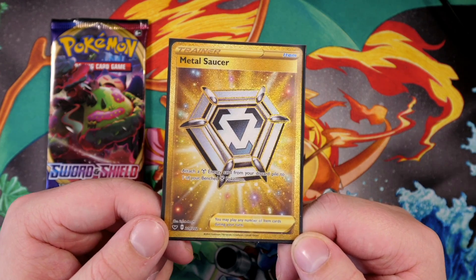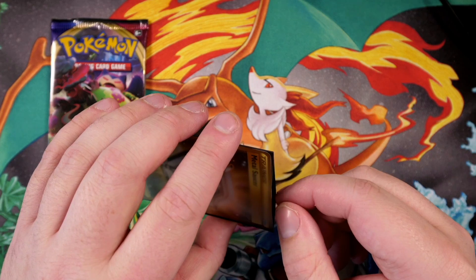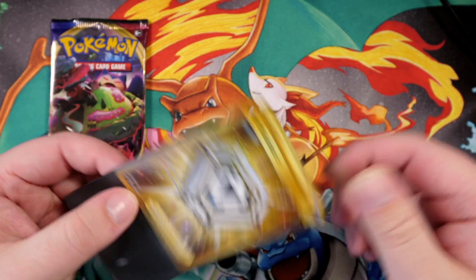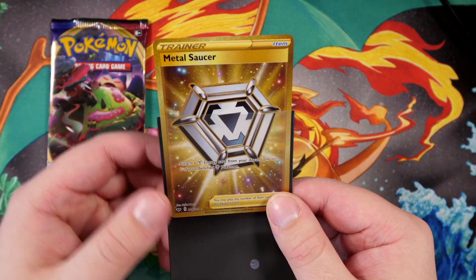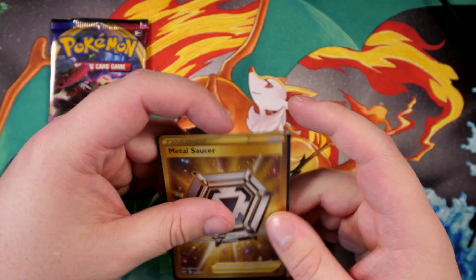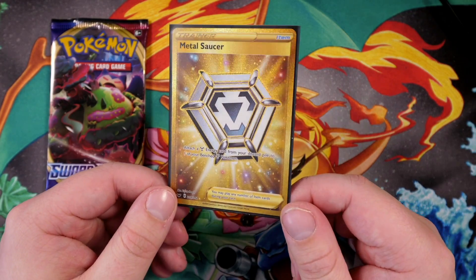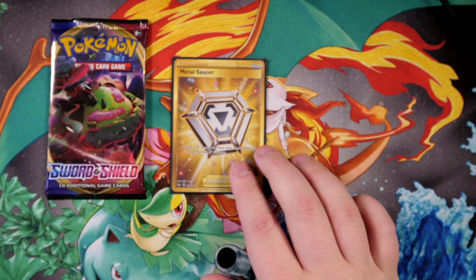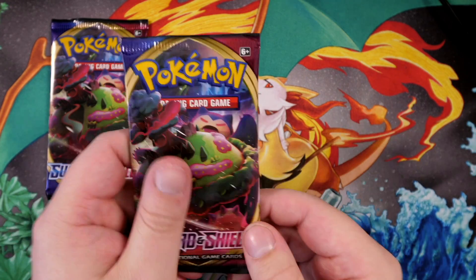Metal Saucer: attach a Metal Energy card from your discard pile to one of your benched Pokémon. I like these sleeves but I need to get a different variant — these are matte, so they de-shine the card. I need some new ones. Especially when they're in a binder you want the colors to pop. The back of my binder is black, so I like to have the sleeves to match. Secret Rare already after just four packs — let's go!